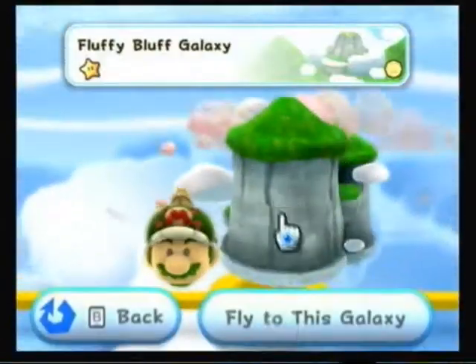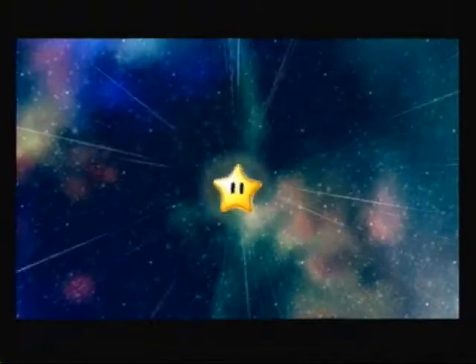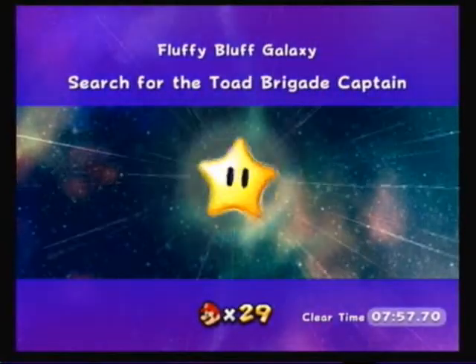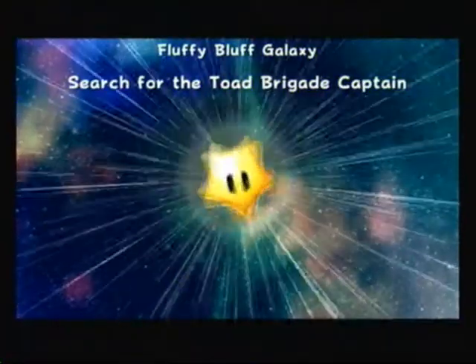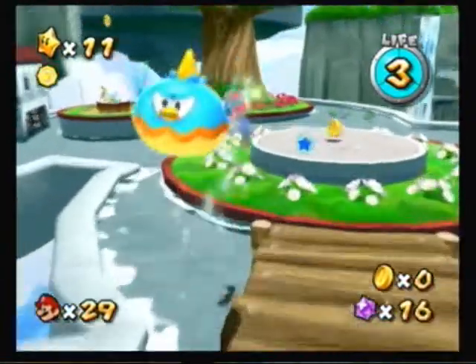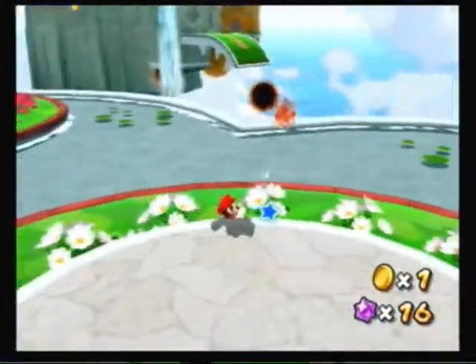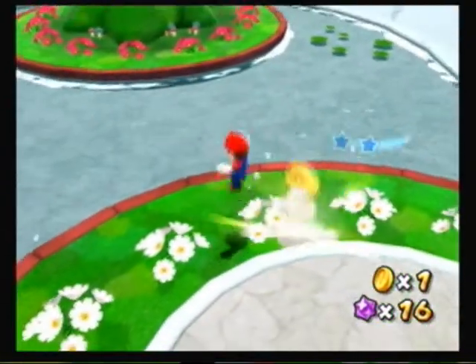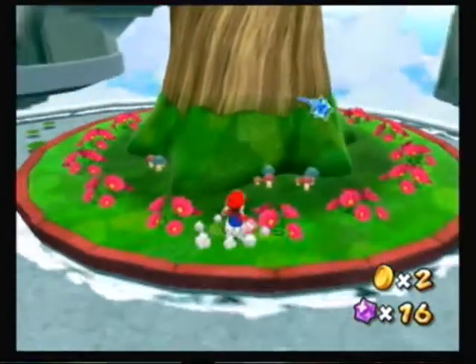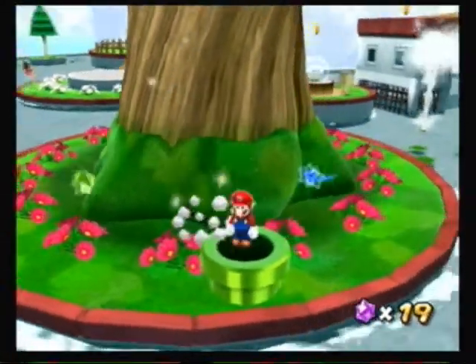There's something here in the fluffy buff. You might have noticed in that last part that there was the Hungry Luma who wanted some coins. Let's just get back here. I found a very nice — extremely, incredibly wonderful, stupendous — way to get coins in this place. It's kind of hidden. You have to go right behind this tree, and then there's this pipe.